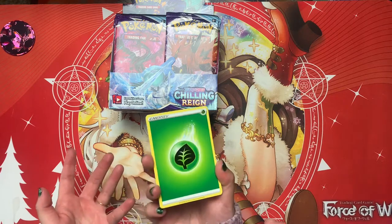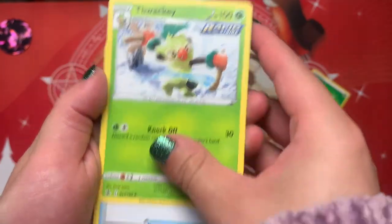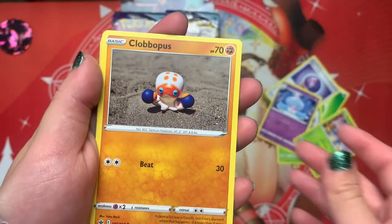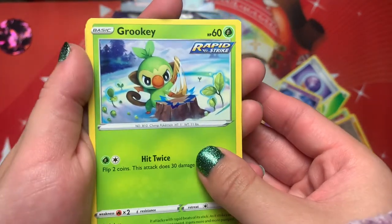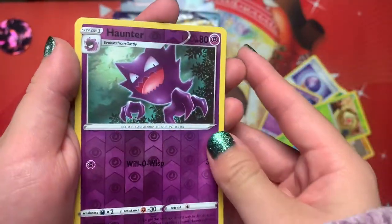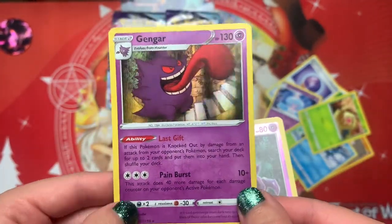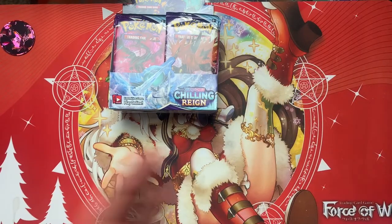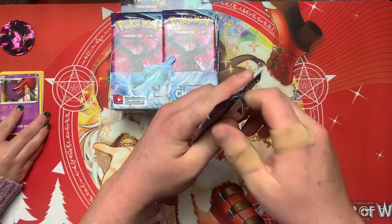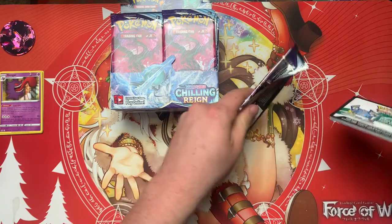Leaf! Let's go. So we have Leaf, Thwacky, Fog Crystal, Hatrim, Heracross, Clobbopus, Grookey — I love this Grookey art, it's so cute — Sneasel, Weedle, Haunter, and ooh, the Gengar. That's a nice holo. I really like the direction they went with the art on this set. It just seems like it sticks out more than any other set I've seen so far. They might have gotten a new artist or something, but it looks great.